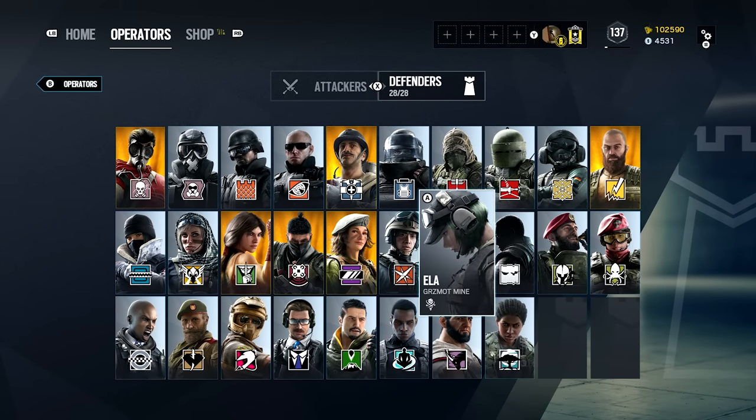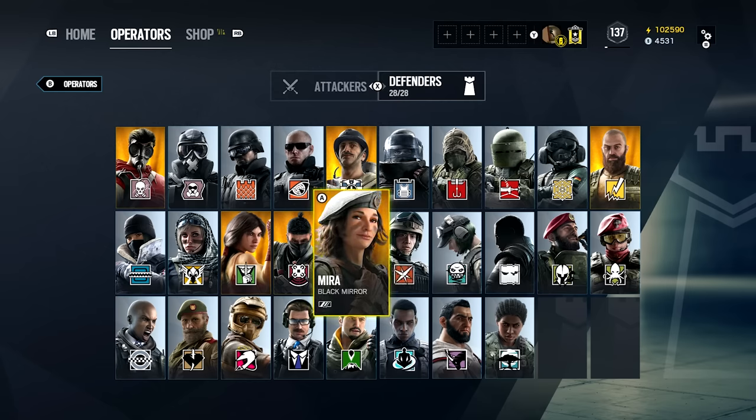Those are all my operators and what I use on them. If this helped you choose your attachments, let me know in the comments. My overall recommendations: flash hider and muzzle break are the two best barrel attachments. Compensator reduces recoil mainly at the end of your clip. Extended barrel is good for spawn peaks. I don't recommend suppressor on primary weapons because it reduces damage too much. Drop a like, subscribe — we upload every single day.